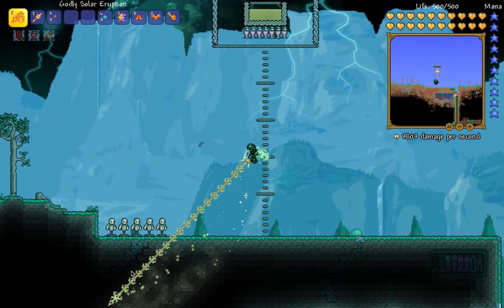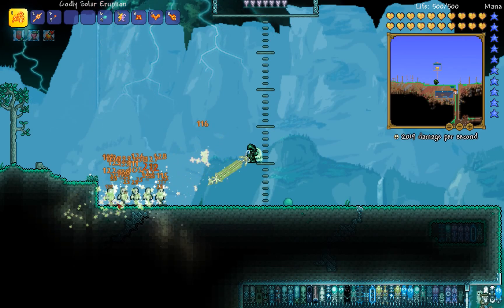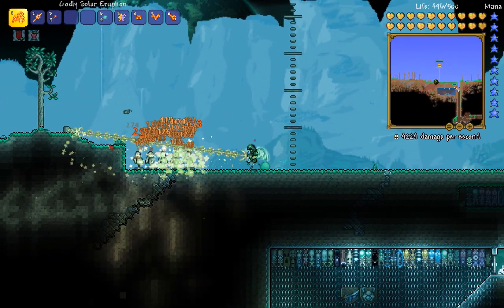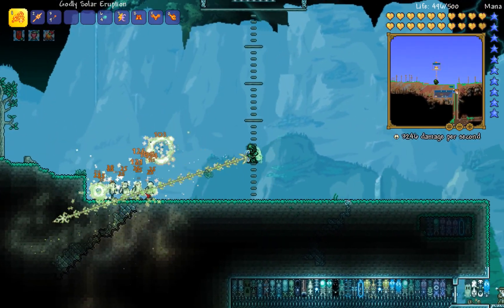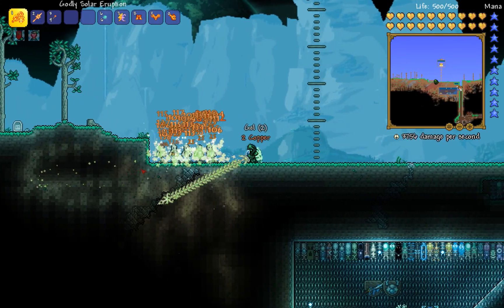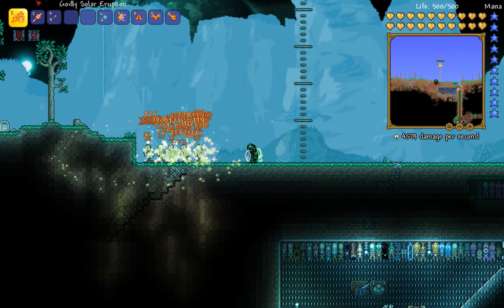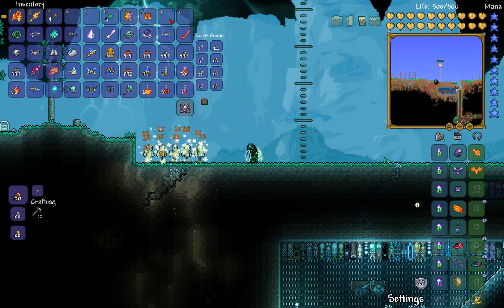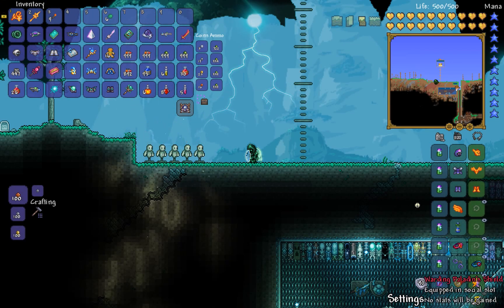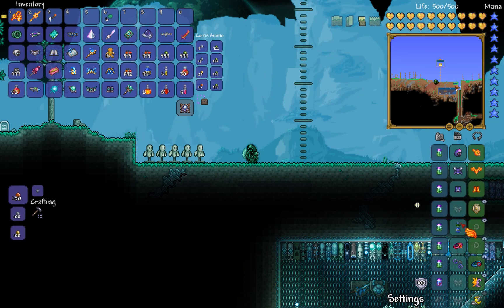Even though the Solar Eruption can go through walls, the Daybreak is still a good weapon — maybe a great weapon. I actually use it maybe more than the Solar Eruption. So let's test this out with armor and accessories.